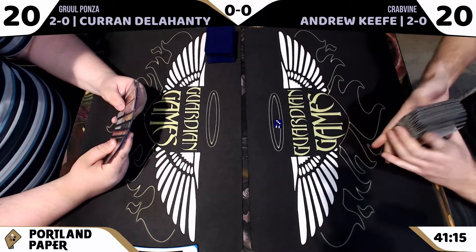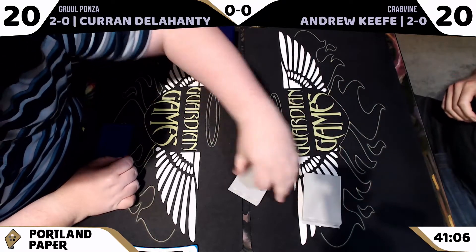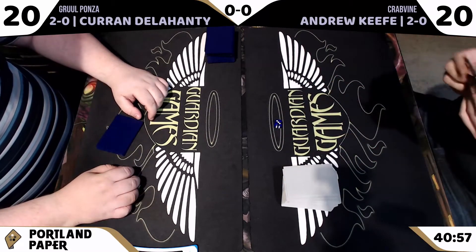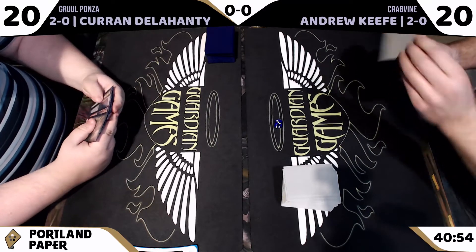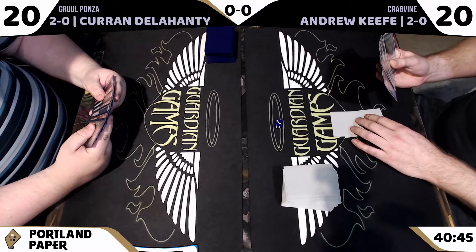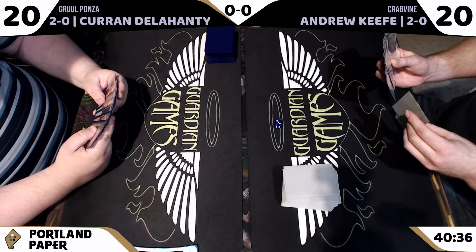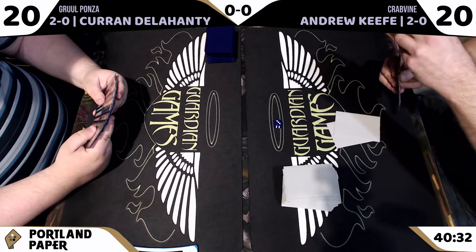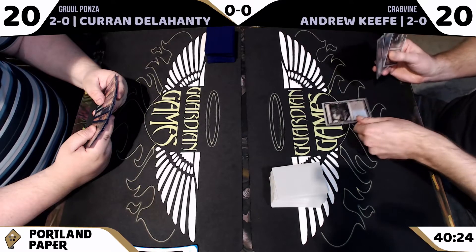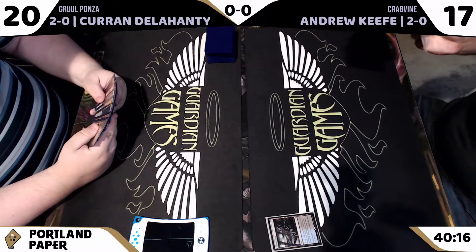If you're Curran and not sure what Andrew's on, you're thinking unlikely it's a fair deck that's mulliganing this low. I'm thinking Dredge or Tron. Tron goes to four — tower, mine, power plant, Karn — and you just flip the table because they're not allowed to do that. And if I see the gray sleeves, I'm like, they're on Tron. They're totally on Tron. We're going to keep this one — those three, don't need them, to the bottom. And here we go.